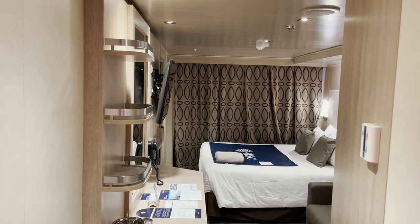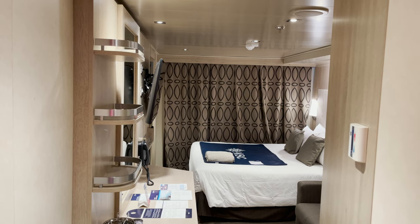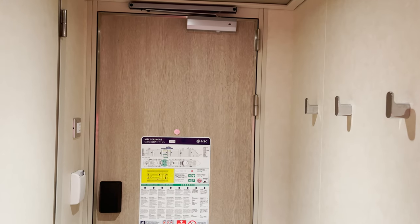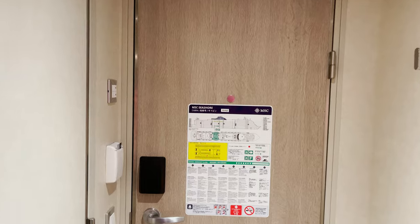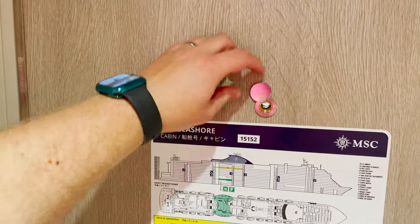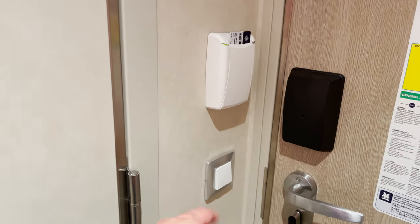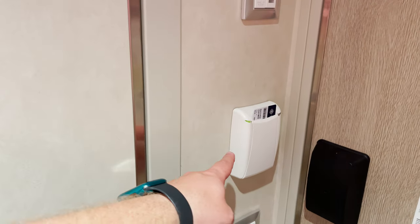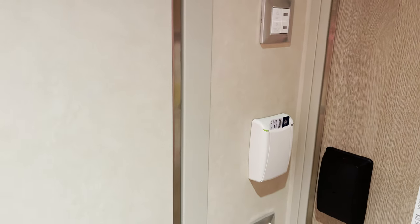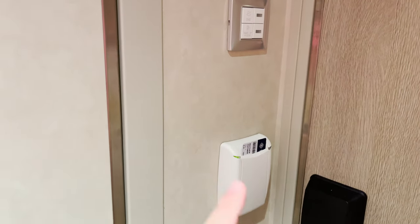Here's a quick view inside the cabin right when we enter. We have the curtains drawn right now that go out to the balcony — we'll get to that in a bit. In the entryway we find the usual players: safety information for your muster drill, a peephole with a cover you can slide up and down, your handle with a deadbolt lock, the main light switch for the room, and then a slot where you input your room key. It does actually need to be your room key — an old hotel card or arcade card won't work; the light will just flash red.